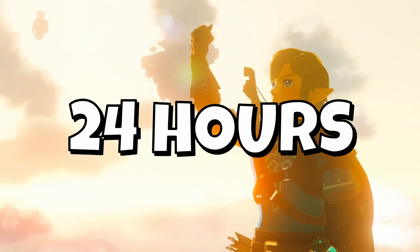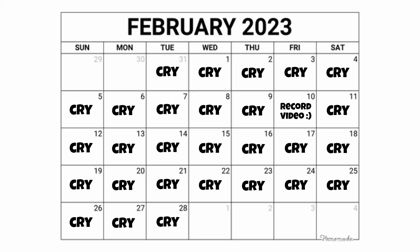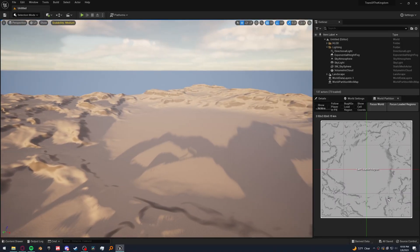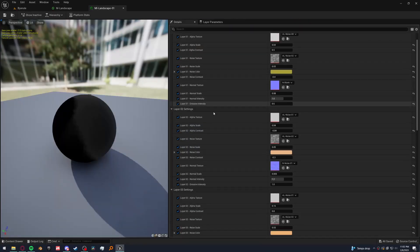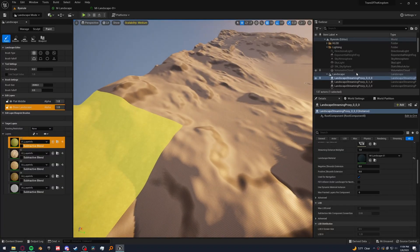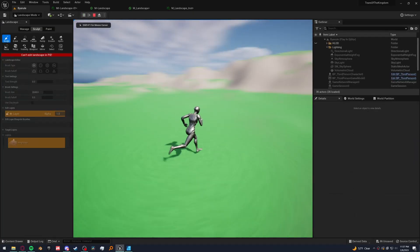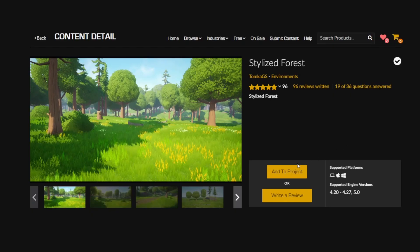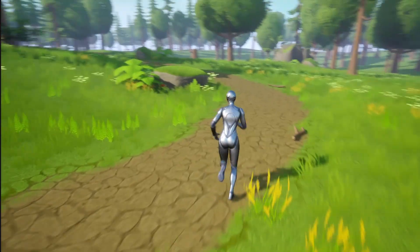I want to finish this project in 24 hours, not only to prove that that's a reasonable time frame for AAA games, but also because I have a pretty tight schedule. So let's just open a new open world level here — green for grass. Let's go, first try.